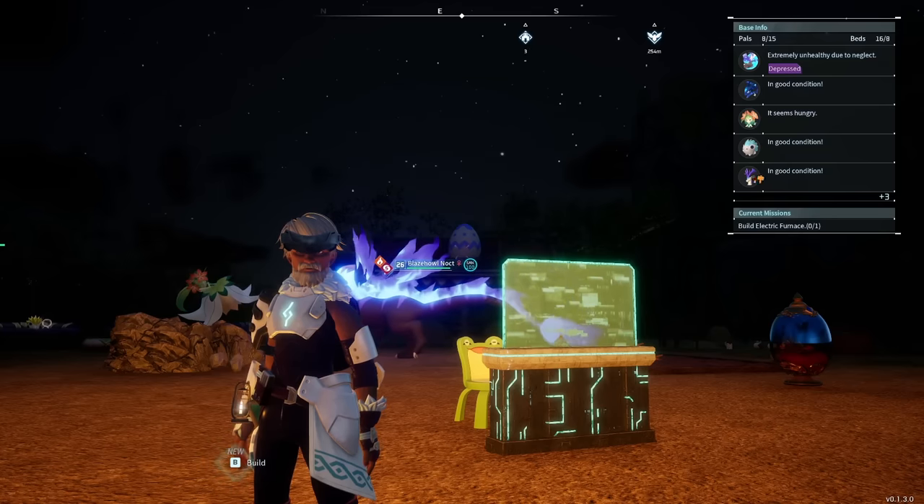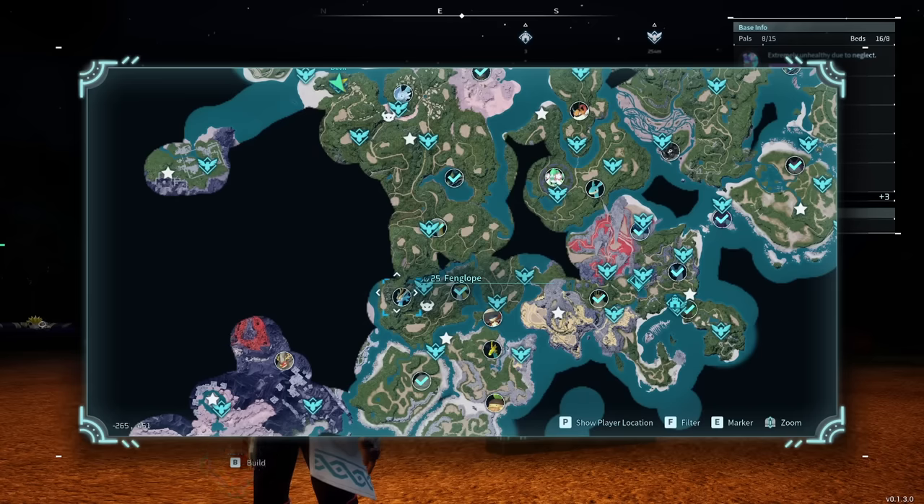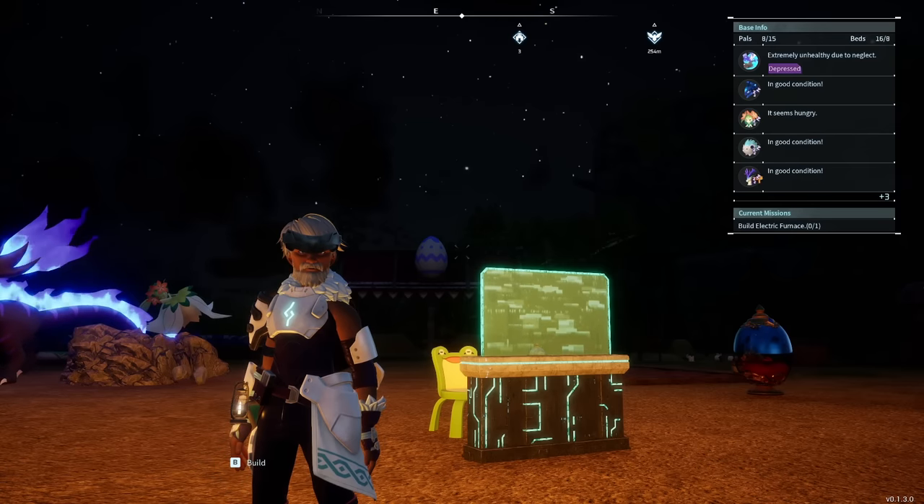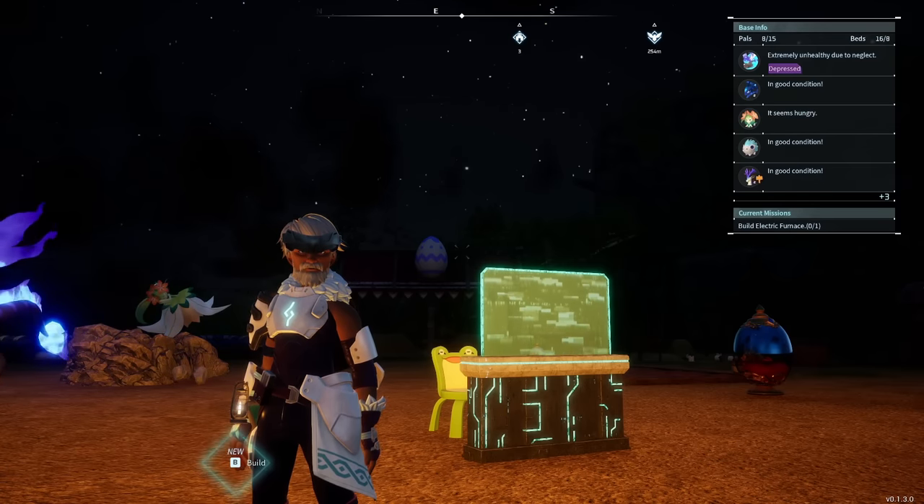There are a couple of ways to get the Fanglope. If you want the boss version, it's available just west of the Aesthetic Falls — starting from the Plateau of Beginnings and heading west. It is a level 25 boss fight. The wild habitat is a bit more complicated: you need heat resistance and there are high-level pals there, or you can go to the Sanctuary in the top right. They are available in both locations day or night.